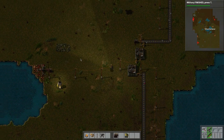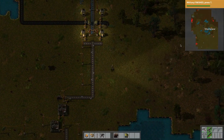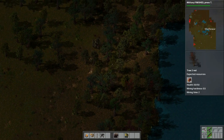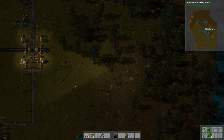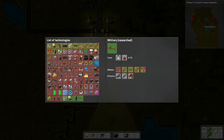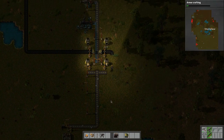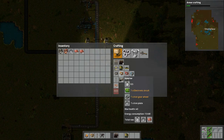That's a small copper deposit. We have another copper deposit over to the right that we'll harvest and bring over, probably smelting it in this area. Let's do some research — we did the military research, so now let's do armor crafting since that's next.